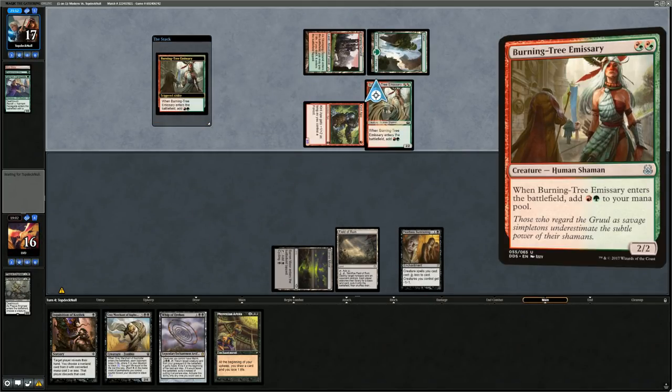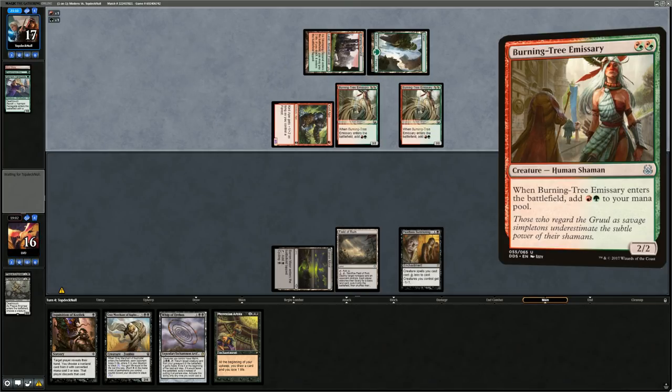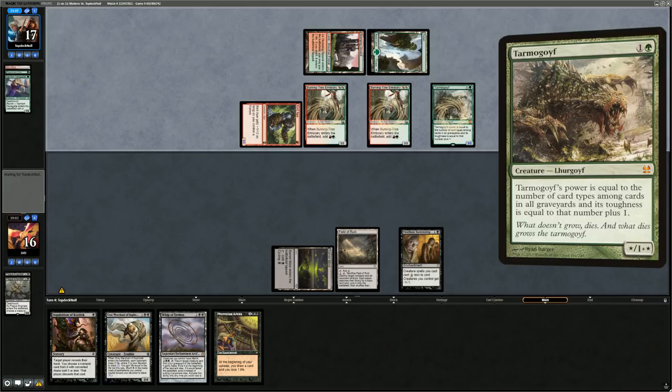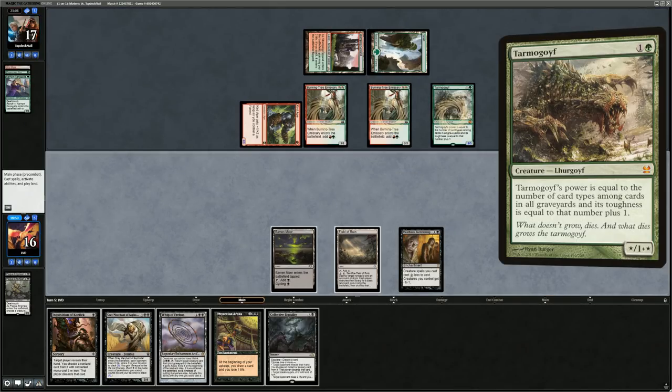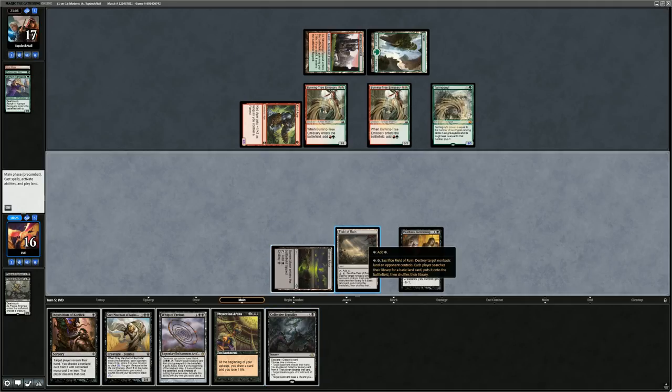Opponent plays two mana Burning Tree Emissary into Burning Tree Emissary into Tarmogoyf — a pretty powerful turn, still no third land. We can Brutality to kill one Burning Tree and look at the opponent's hand to take a Burn Spell. Definitely casting Brutality. The question is how much to escalate — go two modes or three modes? Arena's probably too slow, so discard that and the Inquisition and go all three modes.